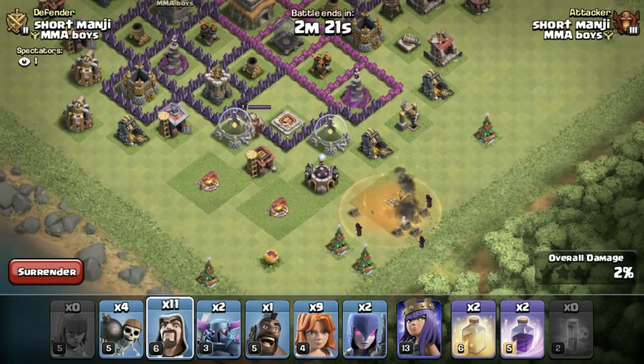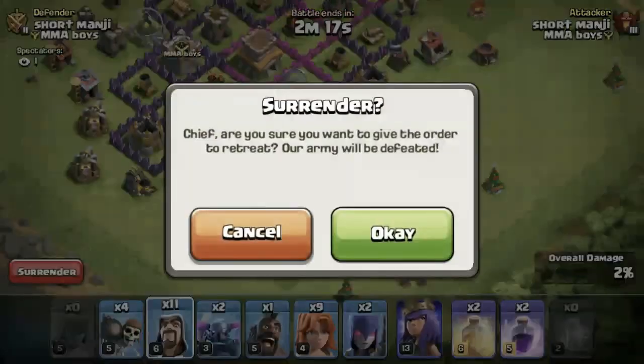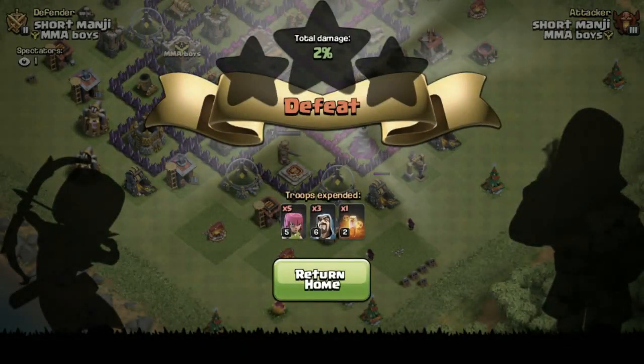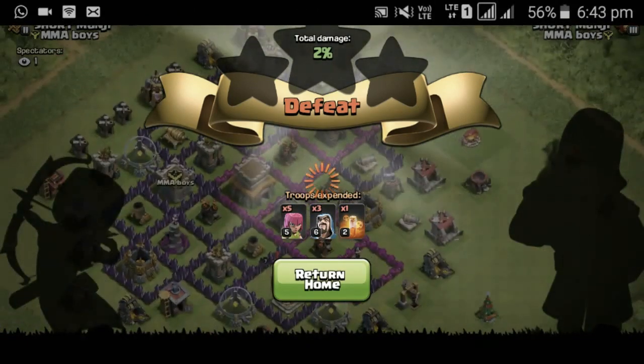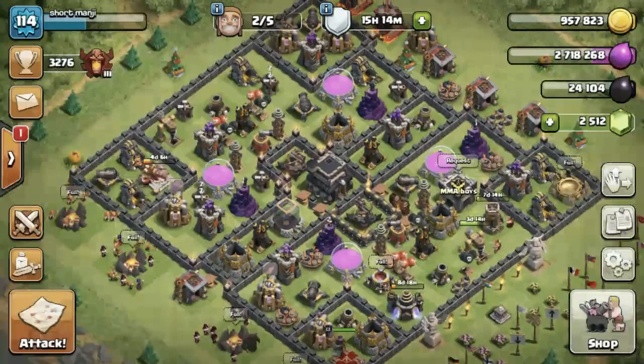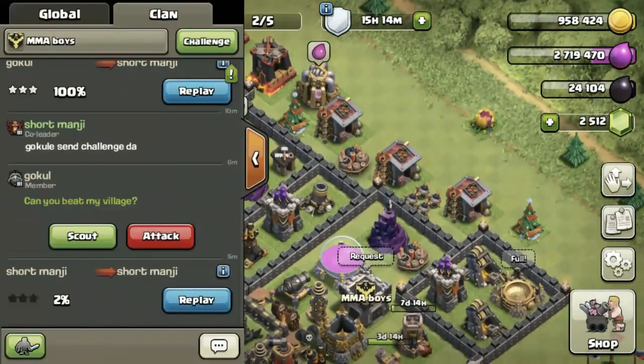I am going to delete all the poison spells. I am going to delete the clan castle troops. I am going to do a war attack. I am going to check the war attacks. This is the clan castle troops.